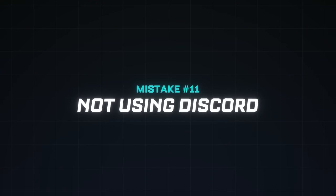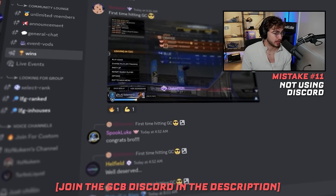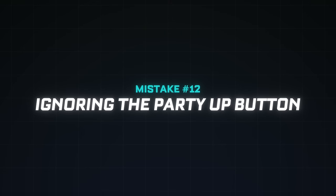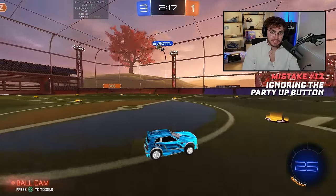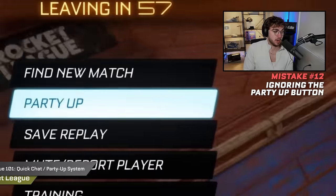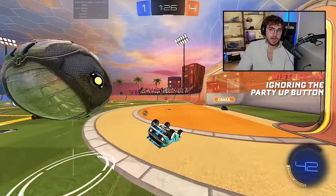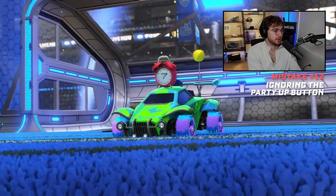Mistake number eleven: not using Discord. Discord is the best way to find Rocket League teammates and ask questions from more experienced players. Mistake number twelve: ignoring the team-up option. If you're solo queuing, it's rare to find a not-bad teammate, much less a good one. So if you do find a good teammate, hit the party-up button. Even teaming up with somebody just not-bad is better than somebody who may be AFK at the start of the game.